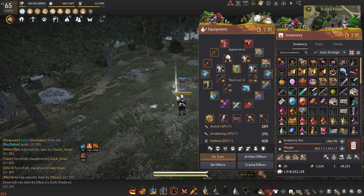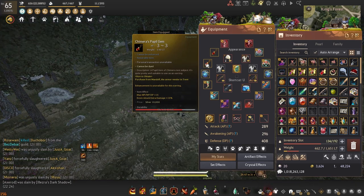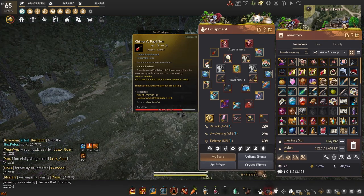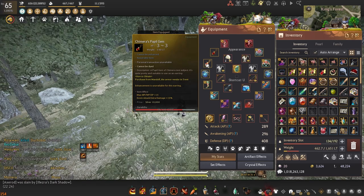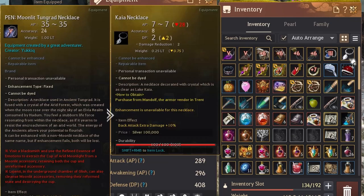For gear, I will be using my standard gear, however my earrings are replaced by chimera pupil gems. These earrings are best in slot due to offering down attack damage increase while not falling below the AP cap. If you are a very geared player, the kaya necklace can be used as a necklace substitute for its back attack damage. However, I do not meet the AP cap with it, so I usually don't wear it.